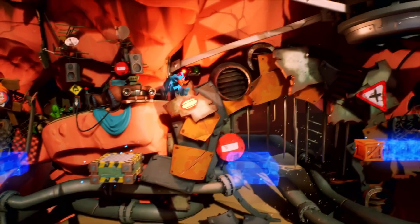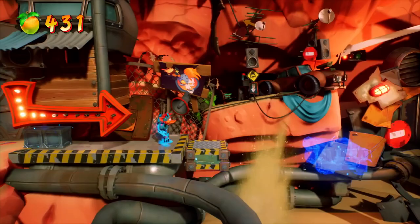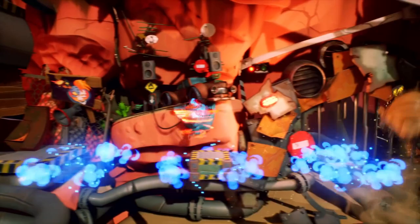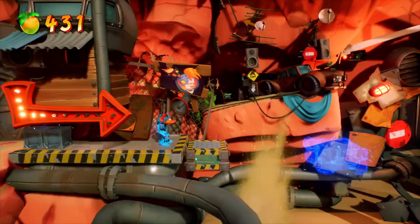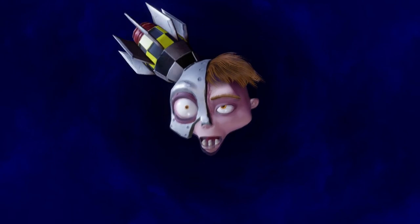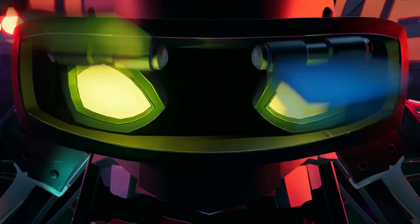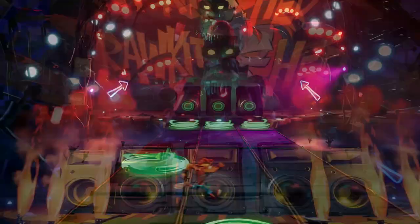Lani Loli in action — you can phase through objects with the press of a button. This level appears to be a point in the game where we face N-Gin. You can hear N-Gin's voice better here. To me it sounds like Cory Burton, the latest voice for N-Gin from NST. His boss fight is themed around music — it's called Rocket Head. And get it? Rocket? He has a rocket on his head. Cool pun.